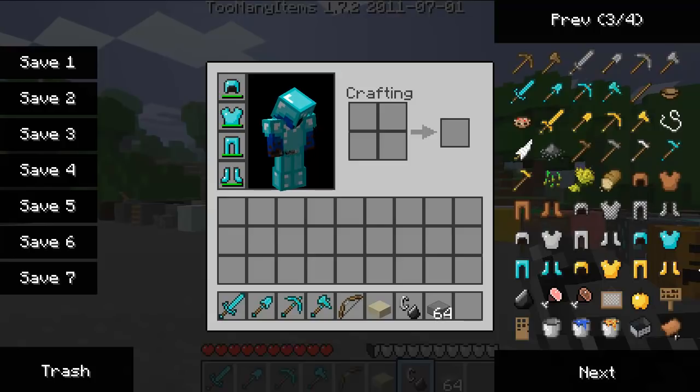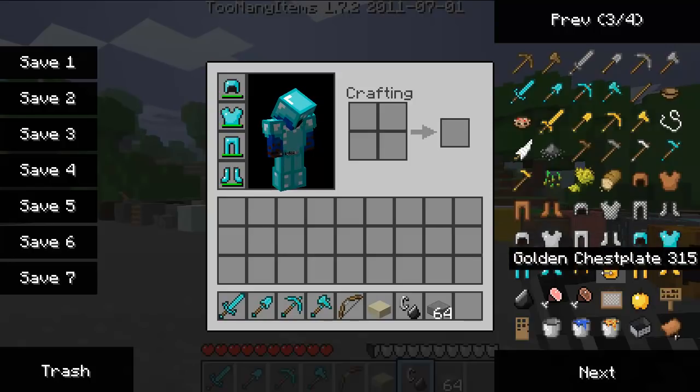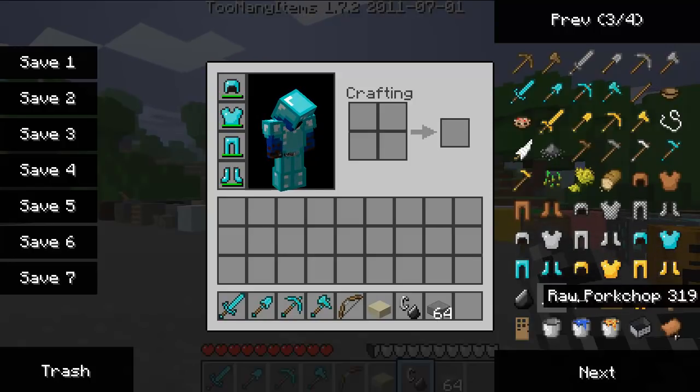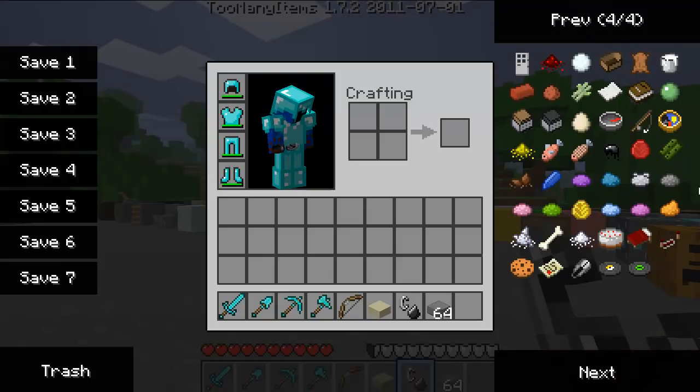Seeds, wheat, bread, all your armor from leather to chain metal, to iron, to diamond, to gold, to flint. Cooked pork chops and a raw pork chop, your painting, your golden apple, your sign, your door, a bucket, bucket of water, lava, mine cart, saddle, just regular redstone, boat, leather, milk.